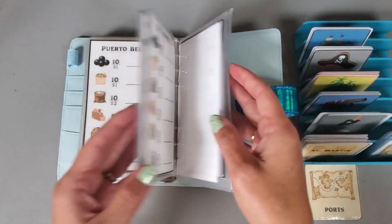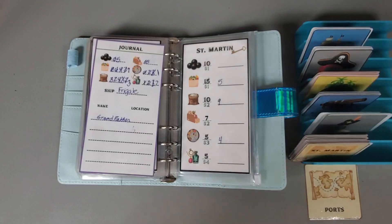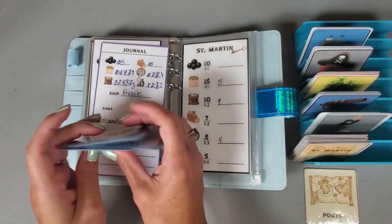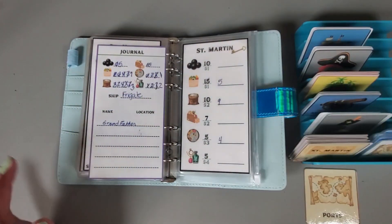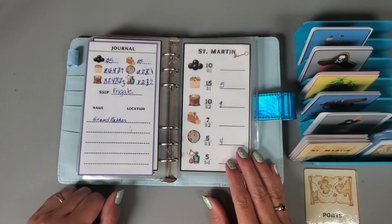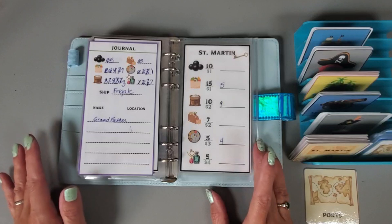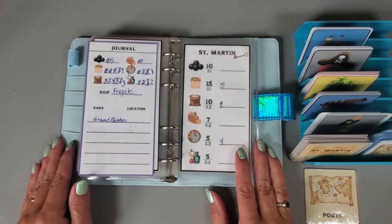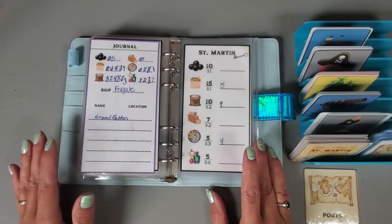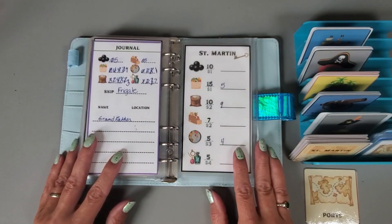We're out of money, so let's go ahead and draw a new card. We're going to a port, but since we don't have any more money, I'm not going to go to a port. I think I will just go ahead and stop there - that is all we have for Pirate Hunting Friday! I hope you guys have a great weekend. I'm actually going to a wine festival with a couple friends, my daughter-in-law, and my daughter. Let me know below what you guys have planned - talk to you later, bye!